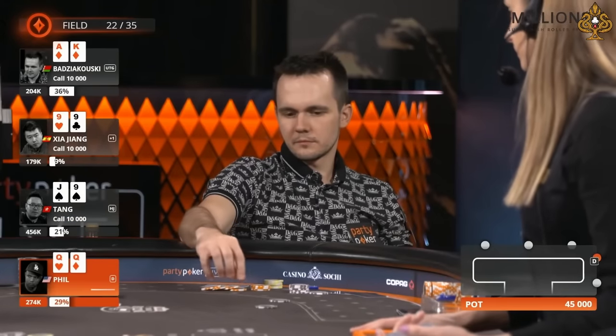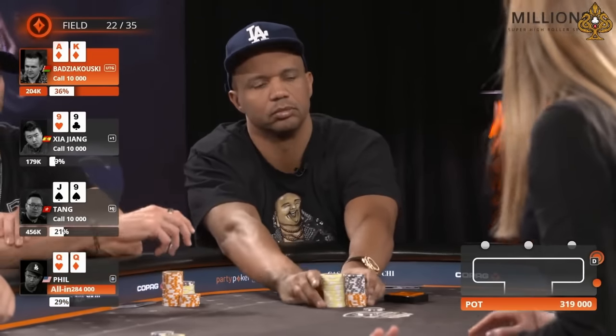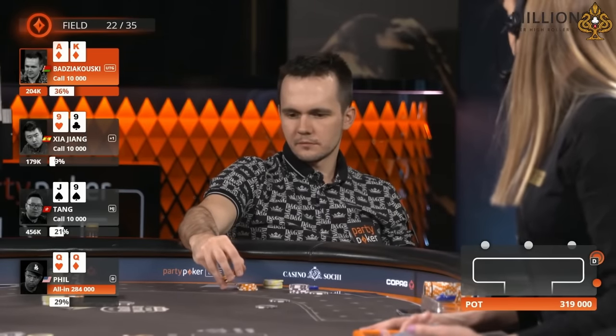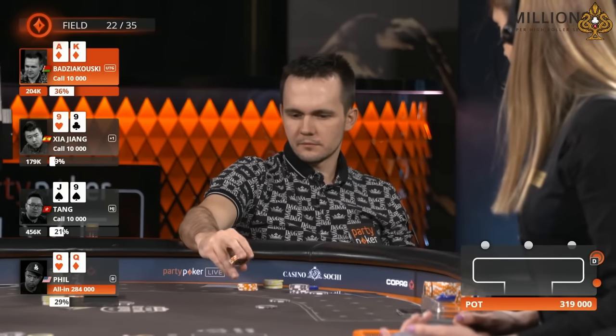Danny overlimps Jack-Nine spades, Phil on the button. May see some fireworks here. He rips it in and Makita is not going to fold this. He can't fold. He's loving life here with Ace King of Diamonds. This is a beautiful spot.